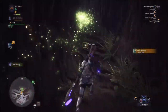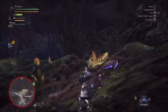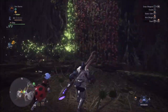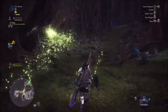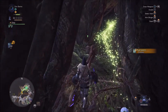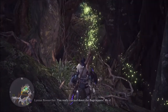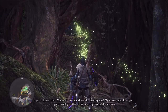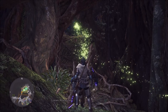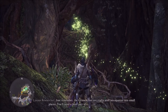Once you've stuck a pin in it, just follow your scoutflies to the destination. Here is our Lynian researcher and he'll ask us to find the bug tree trapper Grimalkyne's home.